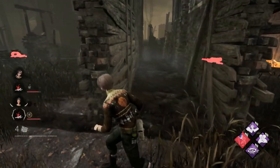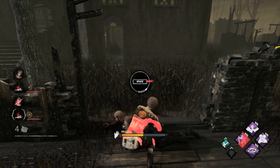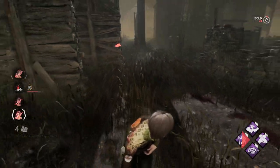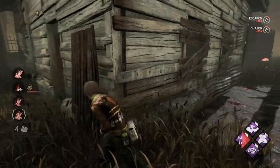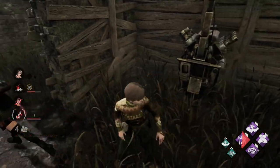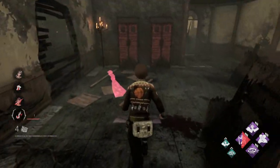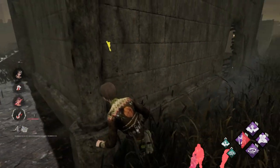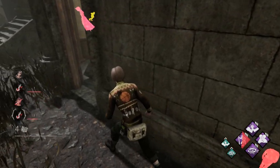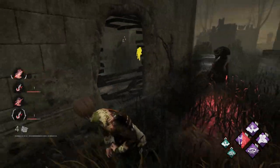Dwight is down again. Let's go ahead and pick up Dwight. Okay, he got me, and she left us. Let's go to our teammate to get healed. Okay, she doesn't want to get healed. This nurse just keeps slugging, and after a while she'll just hit you if you get close to your teammate. How did she know?